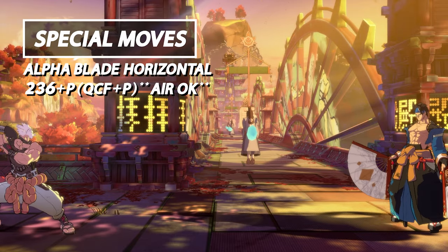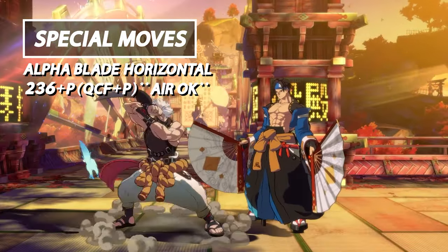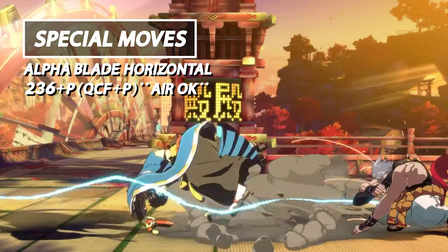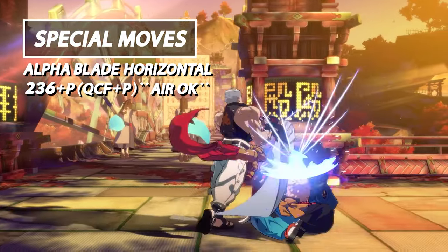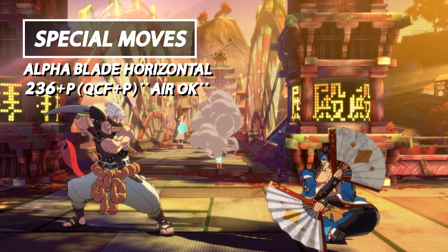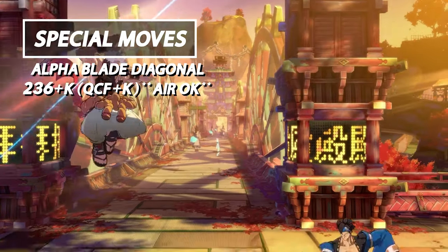First up on our specials list we have Alpha Blade Horizontal. This move can also be done in the air. This is Chip's grounded cross-up attack. Despite its speed it's a fairly strong cross-up option, especially after knockdown. This is not something you'll catch yourself using very often, so use it sparingly.